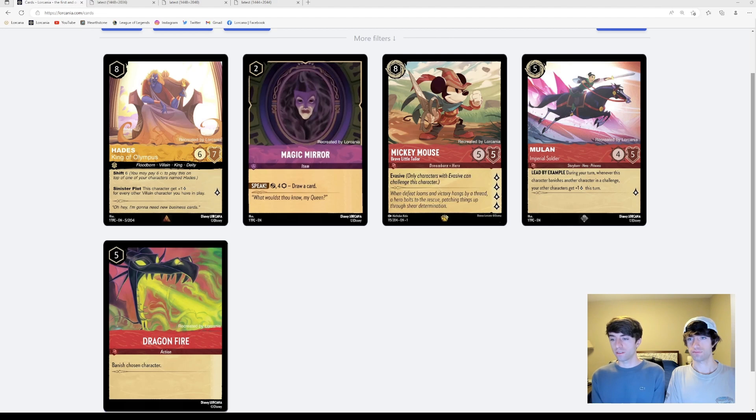Her cost of five could be a factor too. If you're stuck with just a few cards left in your hand, maybe you have 10 resources, and two of your three remaining cards are both Mulan — if you weren't allowed to play both, that could really hamper your options. Whereas Hades costing eight, you're probably only ever going to be playing one in a turn anyway.